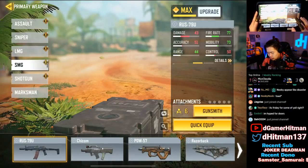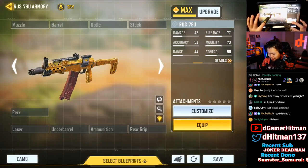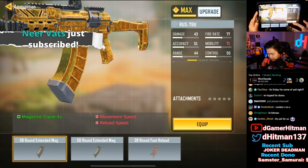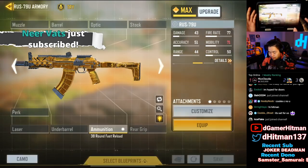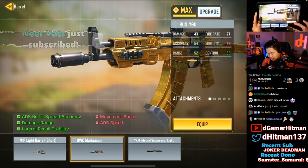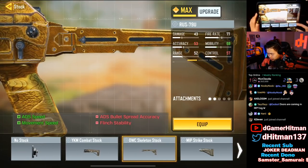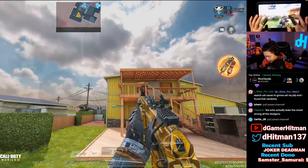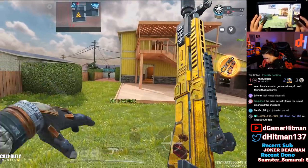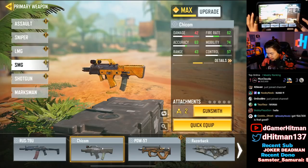Starting off with the RUS — it's not bad base, but the magazine is really where it loses value. If you add a mag, I'd recommend the 38 Fast Mag — it looks really nice and clean. The barrel will also extend it a little, and the YKM looks really good. The stock also looks very good. Take a shot and reload — the mag is gold, which is great.